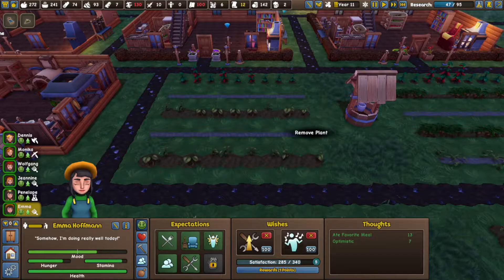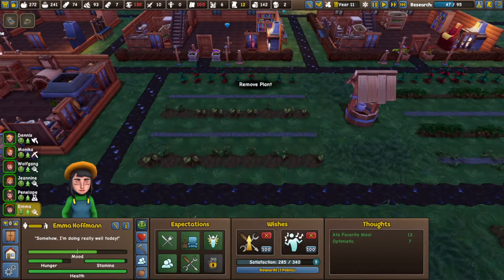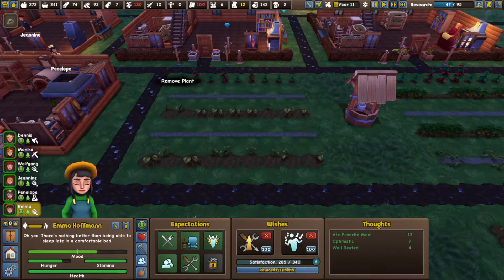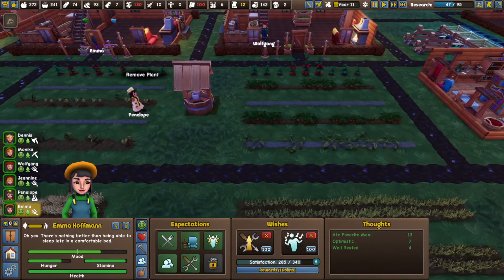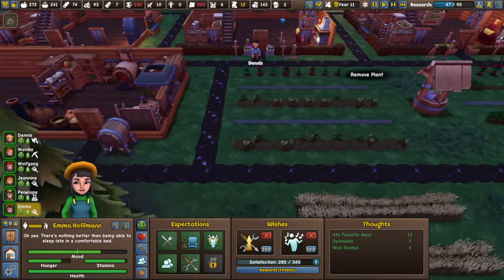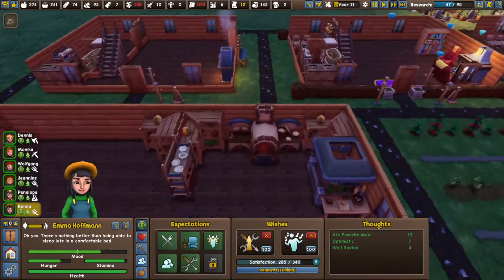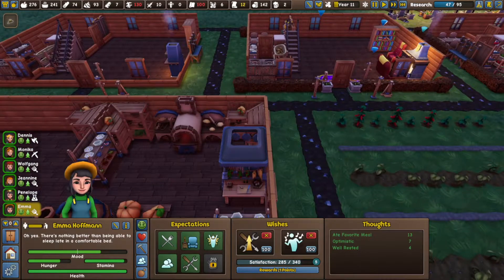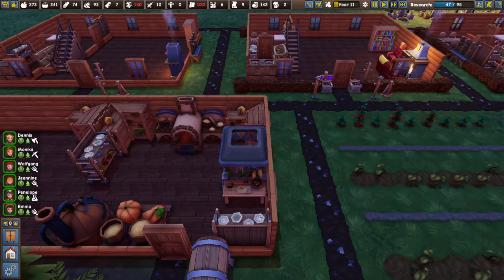Oh, these have been watered — nice. I was going to tell you to water these, but people have actually done that on their own. Very cool. Apples and scrolls. You know what? Our relationship is so poor with you that — go ahead.